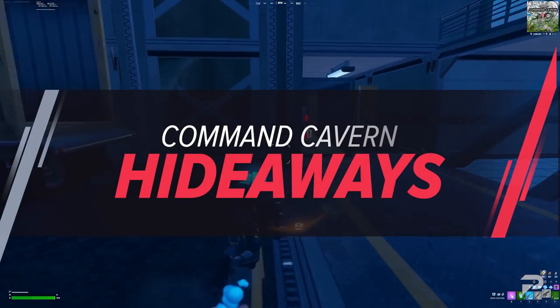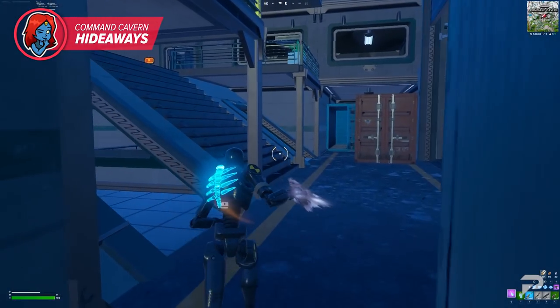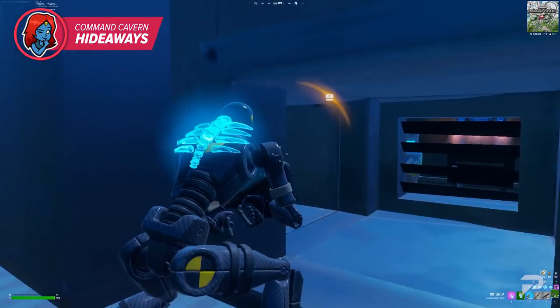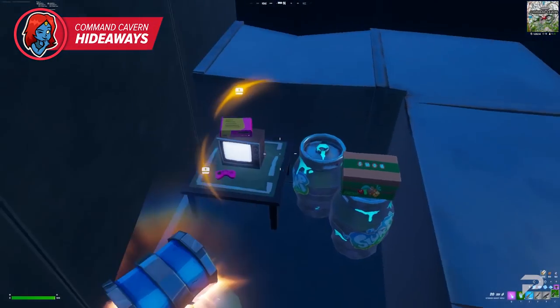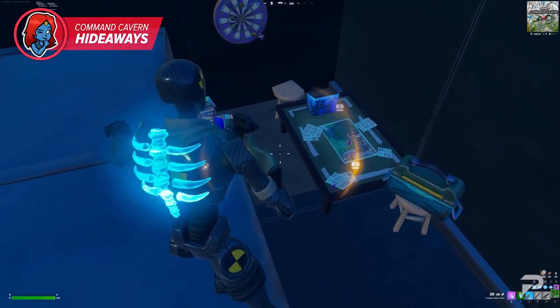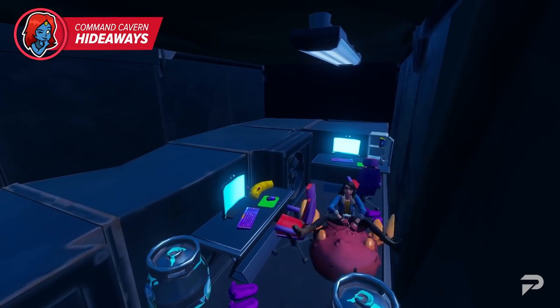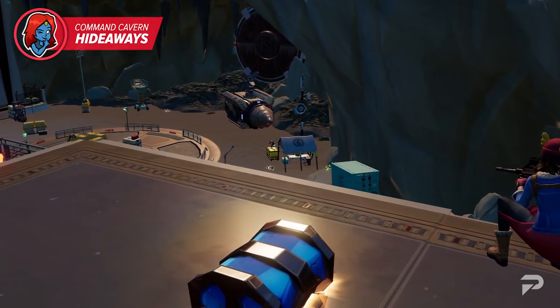Here's a neatly tucked away easter egg for you to find. Go to Command Cavern, and go into the vents to start searching around. If you make the correct turns, you will discover secret rooms where certain characters are tucked away during the war. There is a room for Skye, and a room for Meowscles. You can tell who they belong to based on the decor, and by the look of it, they've managed to stay hidden from the Imagined Order. Could they be spying on the IO to help us out?